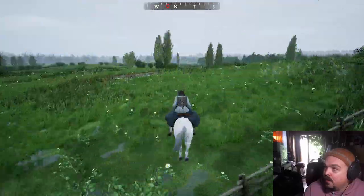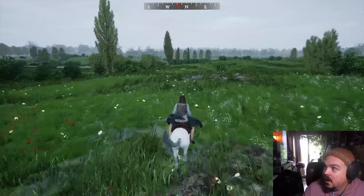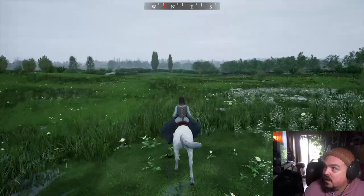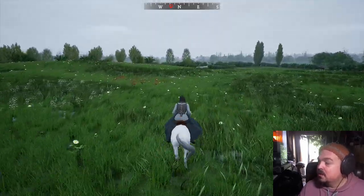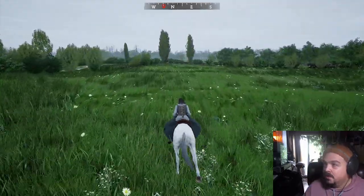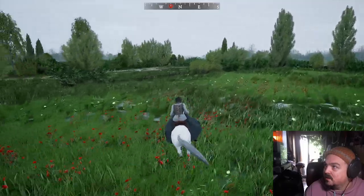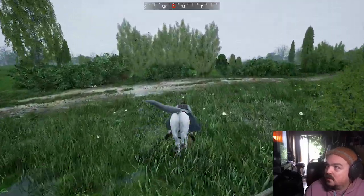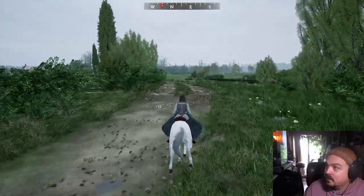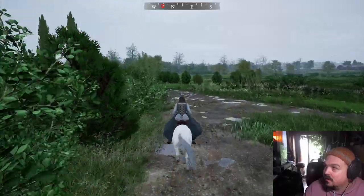If anyone knows UE4 or UE5, I'm using Nanite for the foliage which is working really well. I've got draw distances on the foliage that are quite extreme. I do get some minor hiccups and slowdowns when you're loading in new levels, but not terrible. So we've got about two minutes left of this video. I'm going to try and make it to one of the villages - we've got Burcott and then Huntington out to the west.